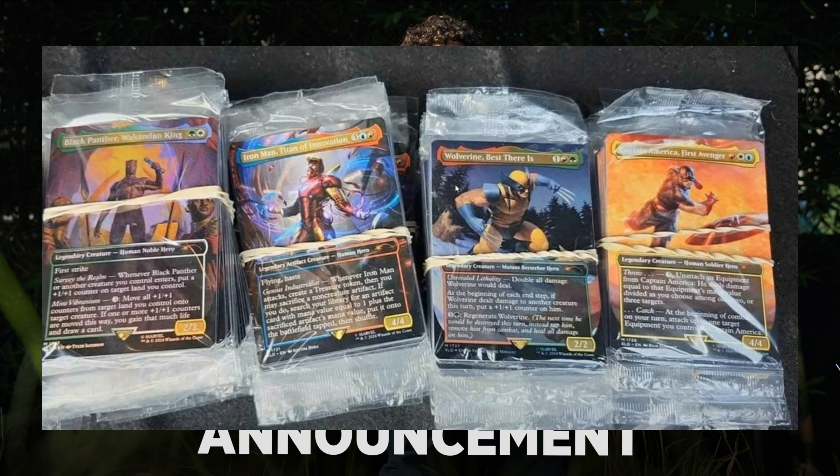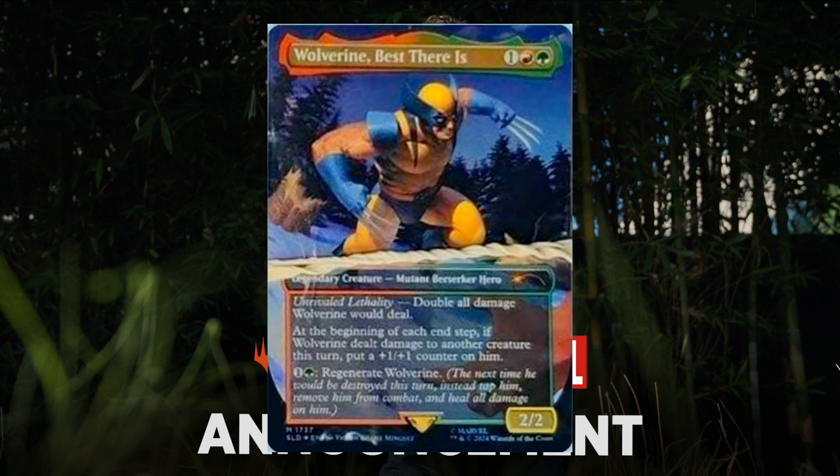I want to start with my favorite: Wolverine. Best there is, for one red and one green, two two with unrivaled lethality — double all damage Wolverine would deal. At the beginning of each end step, if Wolverine dealt damage to another creature, put a plus one plus one counter on it. For one and one green, regenerate Wolverine.